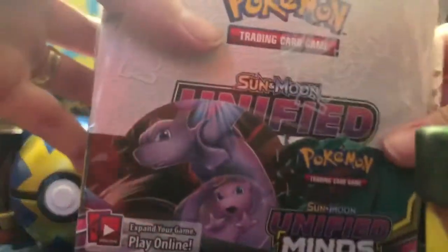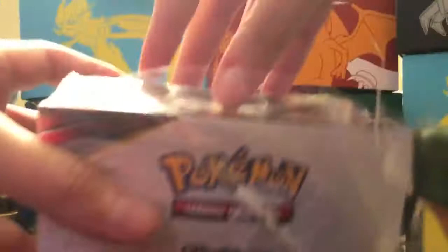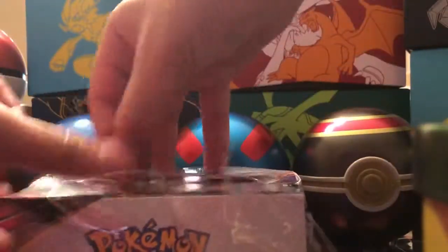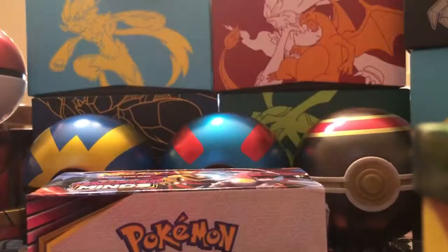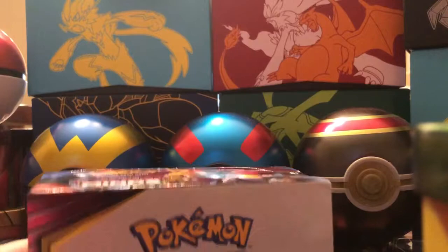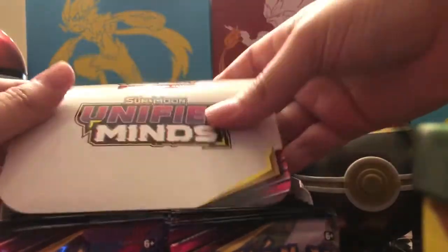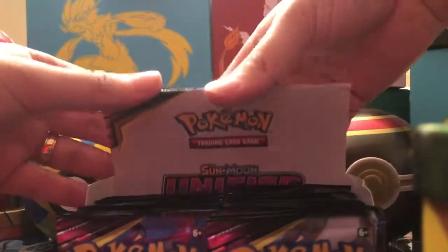So we can start our nine part series. There are 36 packs in a booster box, so we typically open four packs a video — that'll be a nine part series. We will start out today opening our first four packs. We have been wanting an ultra rare pull because if you watched our last five videos, we are on a 0 for 5 streak — five videos of opening no ultra rares. So we are really looking forward to this Unified Minds box and hope that we can pull one today.